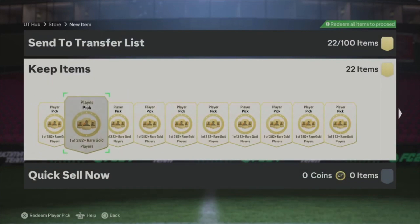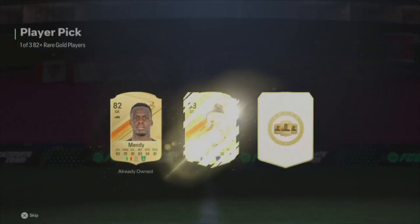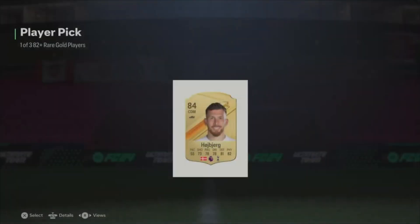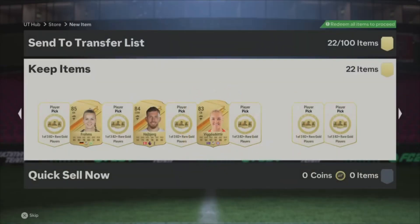We got 22 player picks — let's see what we get out of them. First one, nothing good. I want to get at least one — that'll be sick. We get Trent though, that's pretty good. Kulabali in there. We get another 85, some 85s and 86s. Hoiberg. I do need some of these mid-range players, but I was hoping to hit at least one. A lot of them are discard too.